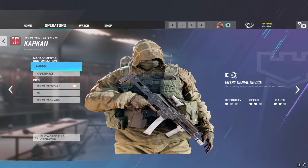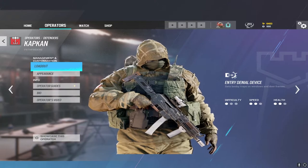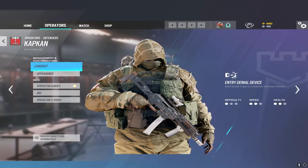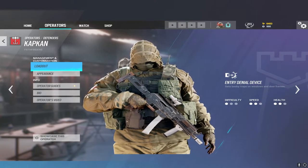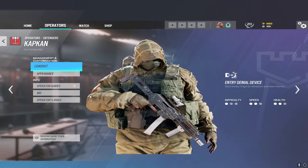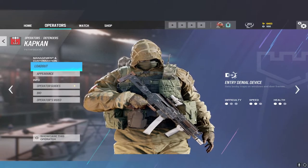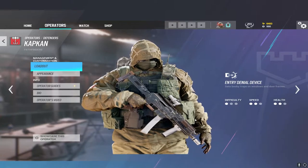With Kapkan, think about how attackers are looking at doorways. If they're in a room and about to walk through a doorway, what side are they primarily going to be looking at? Put the EDD on the opposite side. Also, place EDDs at the lowest possible point on the doorway by looking down and crouching, to ensure they can't crouch under them and that they're as hard to spot as possible.